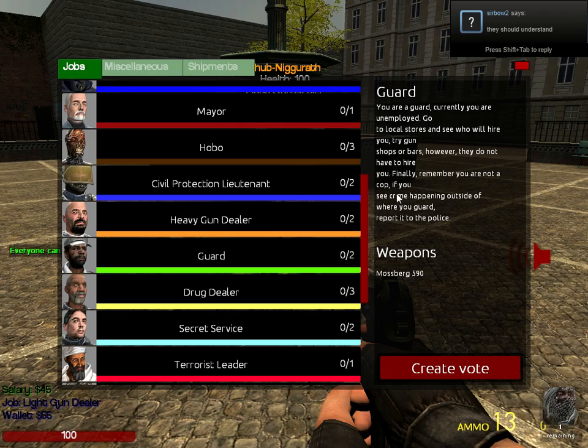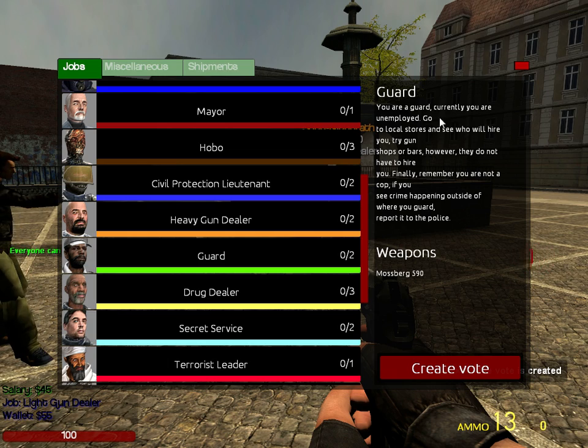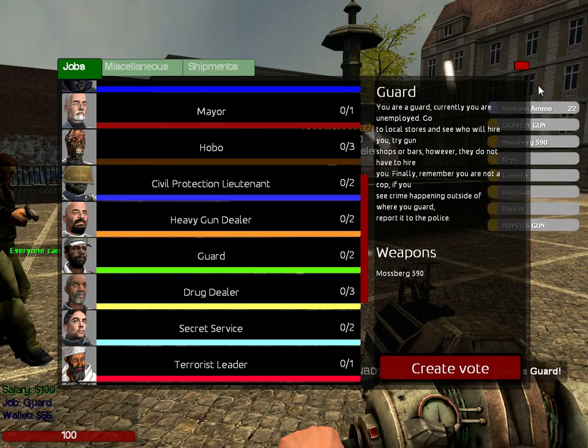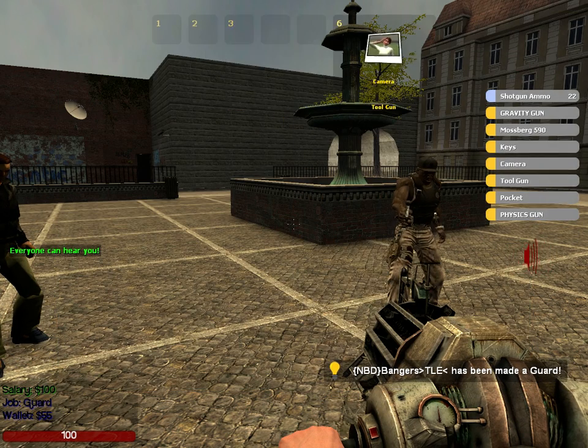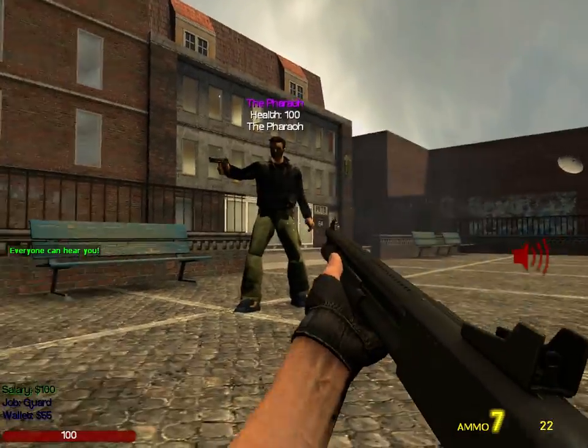There's a guard, which — as the name says — you guard things. So I can guard someone; if they try to attack, I can kill them.